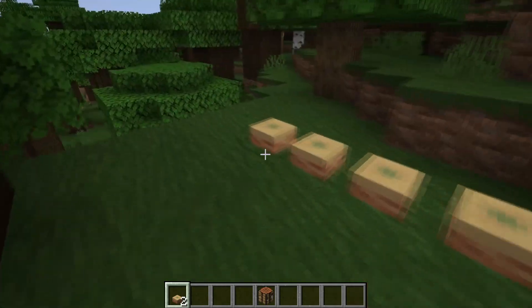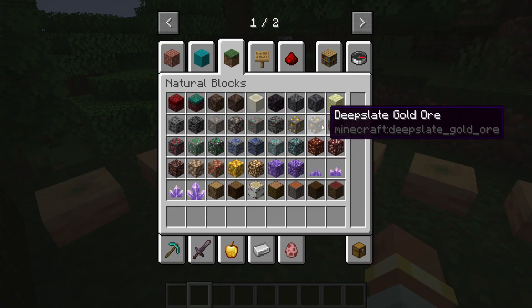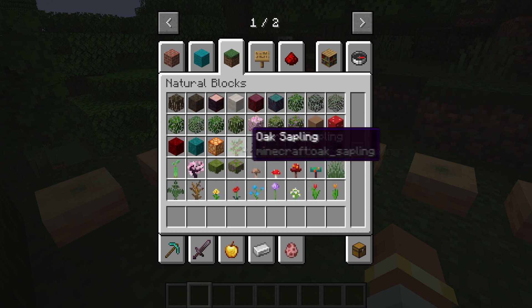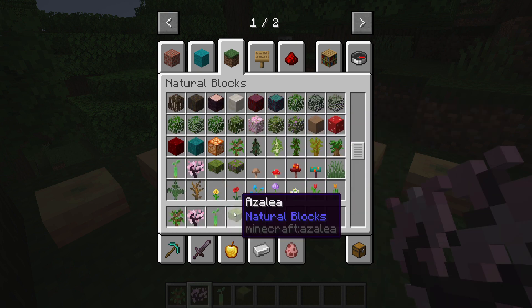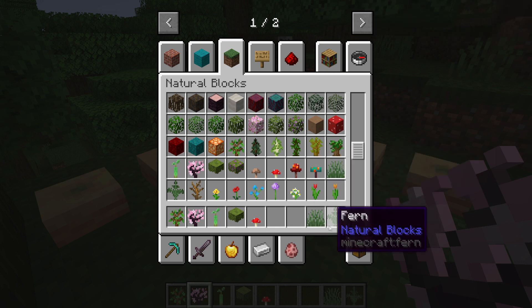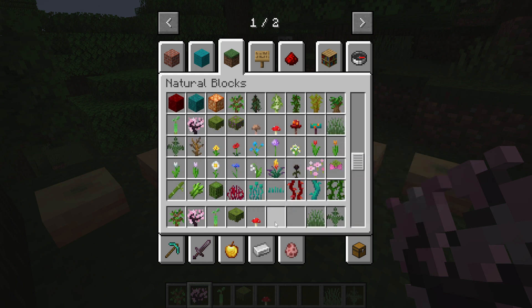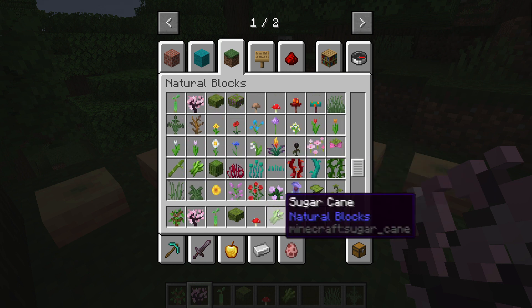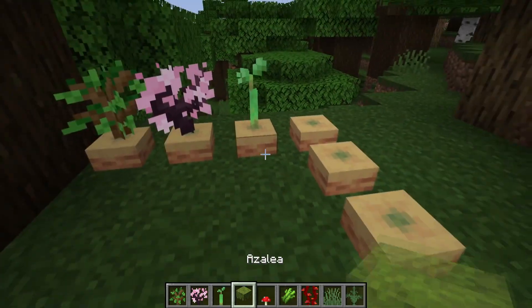They work exactly like flower pots, but with a key difference — there are a lot more items you can put into them. You can put all saplings like flower pots, but you can also put azaleas, all mushroom types, grass and ferns which are new to picture pods and cannot go inside flower pots, and all flower types. You can also put things like sugar cane and bamboo.